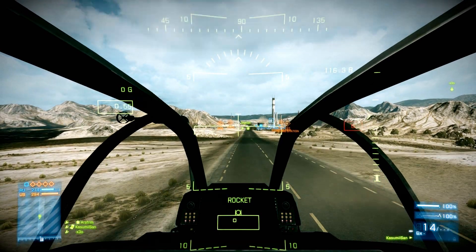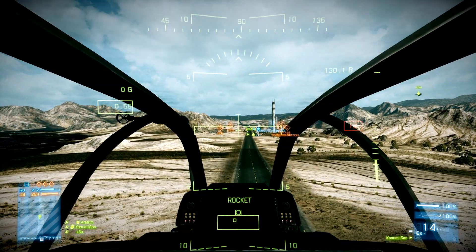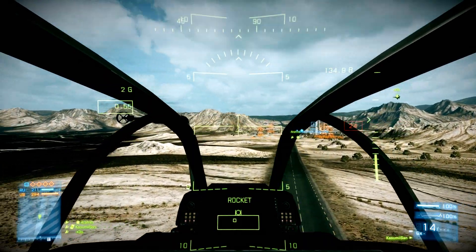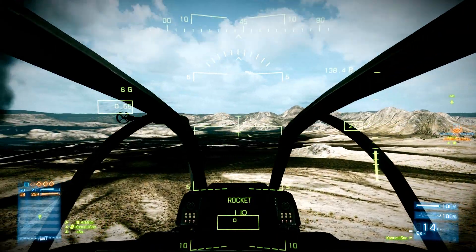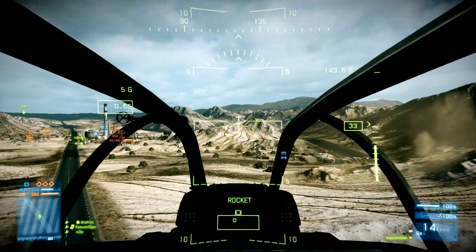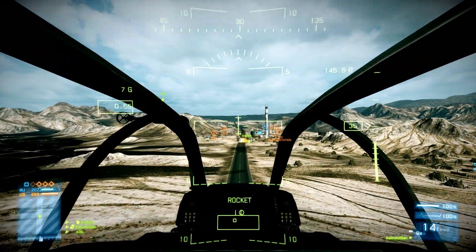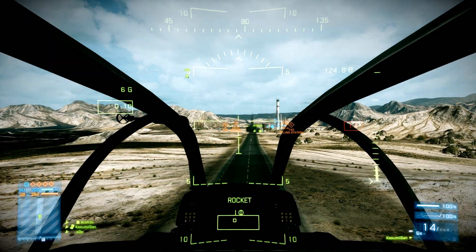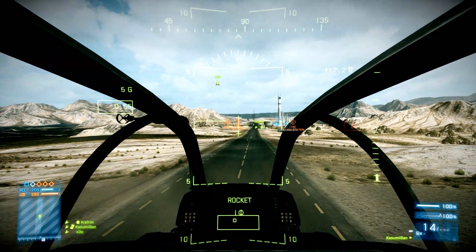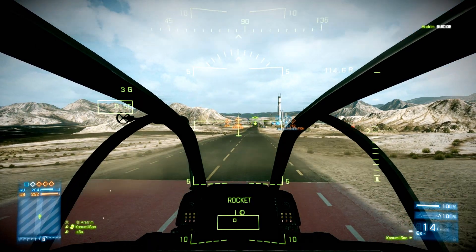In order to take off you press W, which increases the engine RPM. By pressing A you can turn left, and pressing D will turn you right. I am not touching the mouse here, so I am staying level. If you press S you will descend pretty rapidly, so don't press it too much.